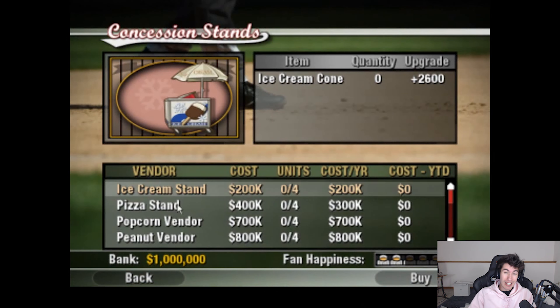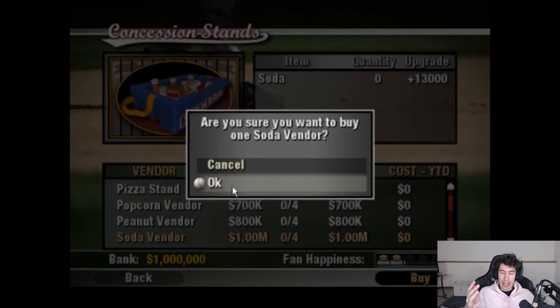Next up is color schemes. You should be able to choose colors for pretty much everything in your ballpark — walls, seats, the roof — maybe with a default option to match your team colors. The number one thing is being able to choose the color of the seats. Similar to the Diamond Dynasty logo creator, you should have a full color wheel with lots of different options, not just 10 select colors. Really be able to customize it.